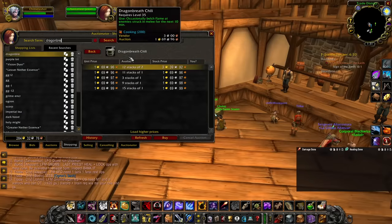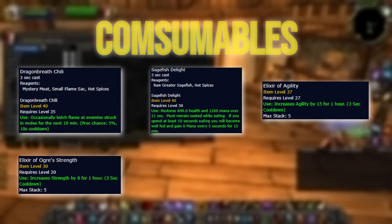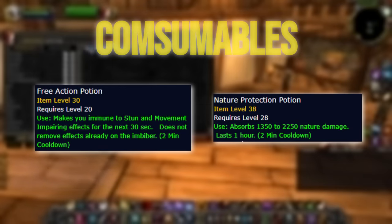We'll want to keep quite a few consumables on hand. The ones that increase our damage are Dragon Breath Chili, Sagefish Delight, Elixir of Agility, Elixir of Ogre Strength, Oil of Immolation, and Solid Sharpening Stones on the offhand — as well as the main hand if you don't have a Feral Druid in your group. Since we're now melee and more susceptible to incoming damage, having FAPs and Nature Protection Potions ready should be a no-brainer.